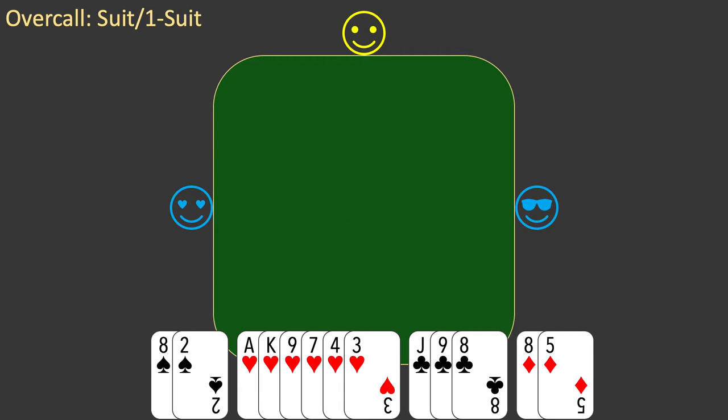East opens the bidding with 1 diamond. It's your turn to bid. It's not possible for you to open the bidding, as East has already opened. Most importantly, you interpret your opponent's opening bid. This is not as simple as interpreting partner's bid. Your opponents may not be using the same bidding system as you, but you are still entitled to know what their bids mean.